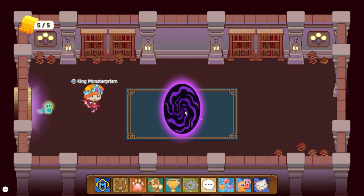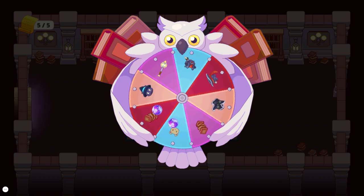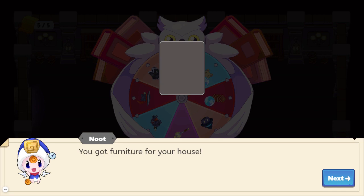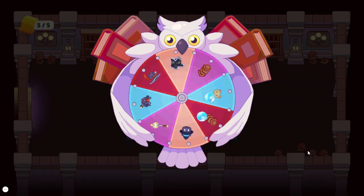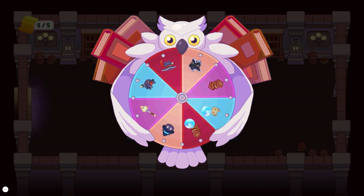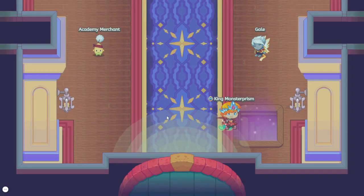There it is — now you just go into this nice little portal here. Spin, spin, spin — what will we get? Hopefully we get the cat-o-lantern. Actually, I already have the cat-o-lantern, and that is expensive if you buy it from the Academy Merchant — it's like 3,400. The hat, outfit, and boots are worth 15 if you already have all of them, which I do. I got 15 for this hat since I don't really need another one. You just gotta do that — repeat, repeat, repeat — and you might get lucky.